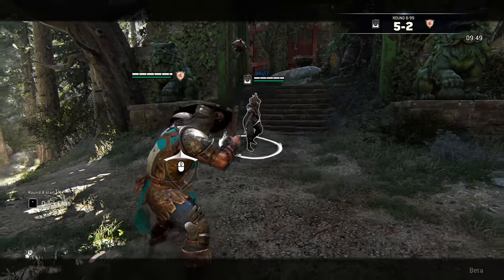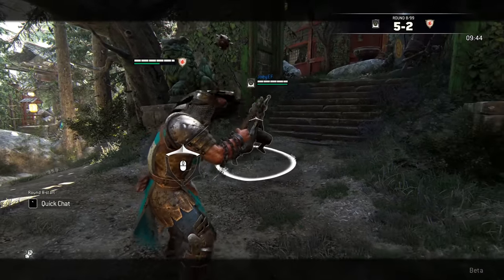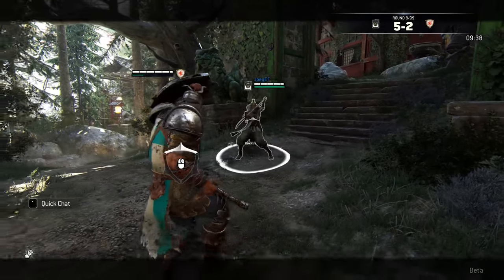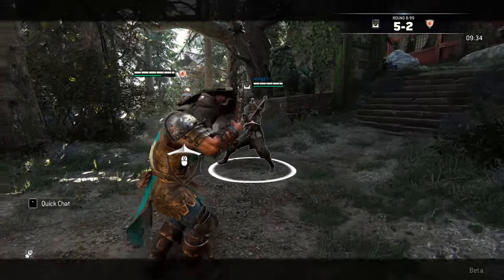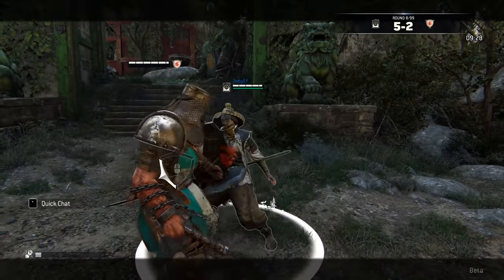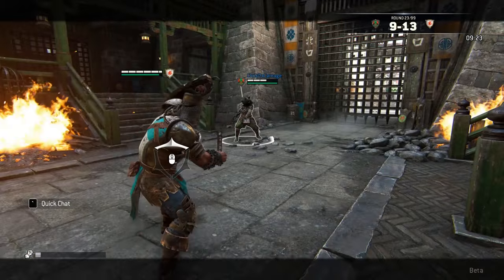There is a way to actually feint the flail but it is really difficult and the chances of them retaliating to that flail is slim to none. What you do is charge up your flail while holding heavy attack. Once you let go of heavy attack, instead of pressing your feint button, you press your full block stance button. You have to do this really fast but it can be helpful. Now let's get into his moveset and strengths.